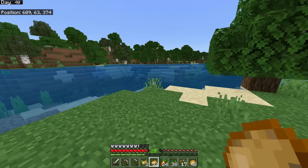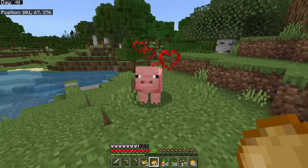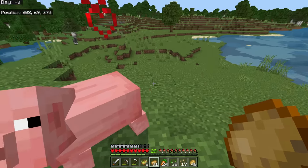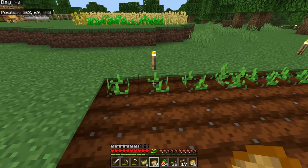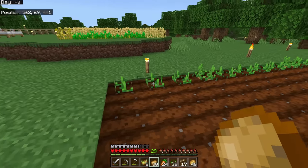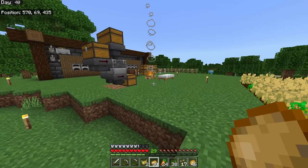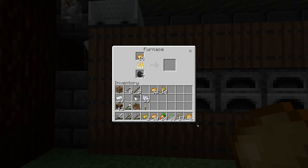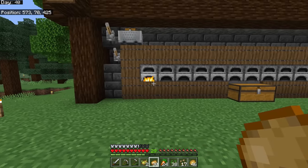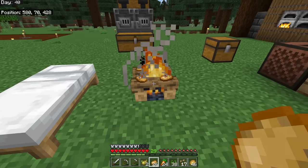Pigs like to eat potatoes: feed a pig a potato and it'll love you, and if you feed two pigs a potato they'll breed and make a baby pig. With the fortune enchantment on a tool you'll get even more potatoes from a fully grown plant. You can also cook potatoes — baked potatoes are a great and excellent food source in the early game, cooked in a furnace, smoker, or roasted on a campfire.